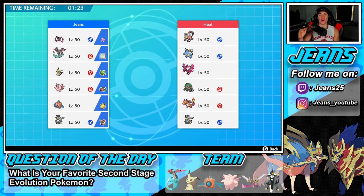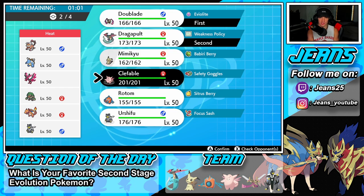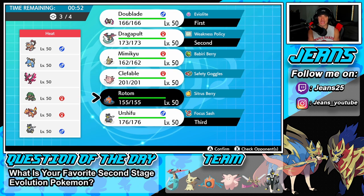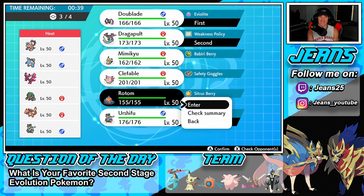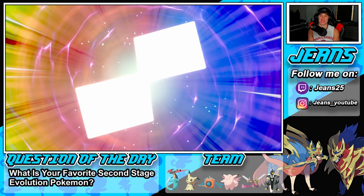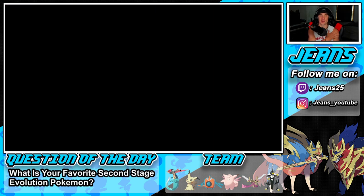Third and final battle — going up against an awesome team. He has Landorus with Intimidate, Blastoise, Galarian Moltres, Rillaboom, Charizard, and Urshifu. That's a team I'd want to use just for the appearance. I'm gonna go with our Doublade/Dragapult combo. He does have Fake Out with Rillaboom, and with Blastoise's Intimidate I'm not too worried since Dragapult is clearly bodied. Urshifu's gotta come in, and then Rotom in the final spot — Rotom does a lot of work.